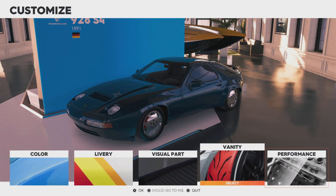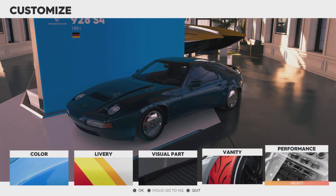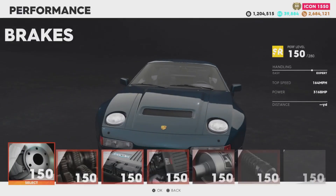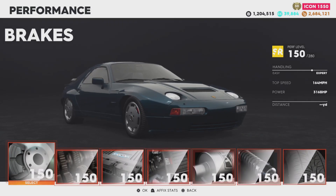We're going to keep the interior color as black. You can also change delivery and vanity items if you wish. But just look at that — I don't want to look at it. On to the performance now.